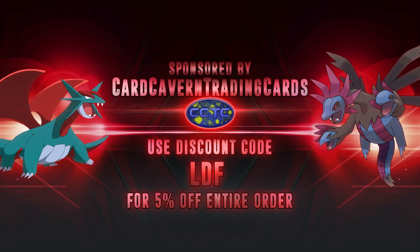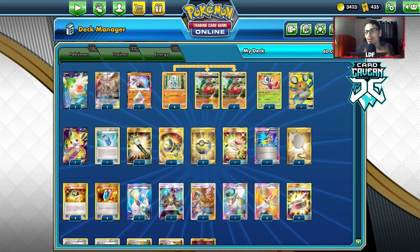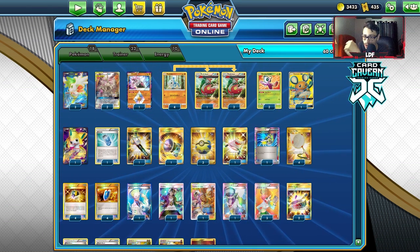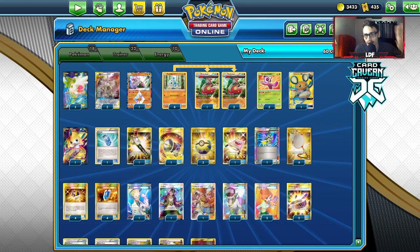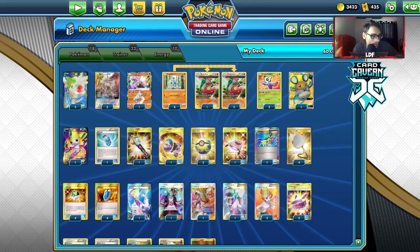If you ever need PTCGO pack codes, get them over at Cardcaven TCG. If you're looking for Rebel Clash packs, Hidden Fates codes, Unified Minds codes, or any specific GX, promo Pokemon, or the DNA Trainer Toolkit code, check them out. You can also sell your unused codes and bulk cards there for cash or in-store credit. Use my discount code LDF at checkout for five percent off.